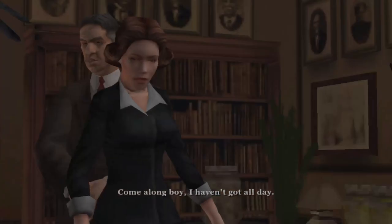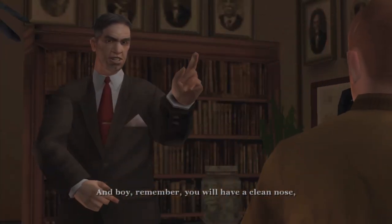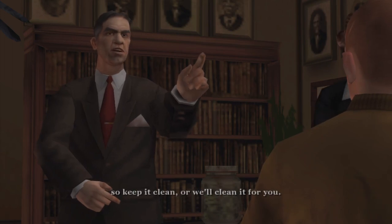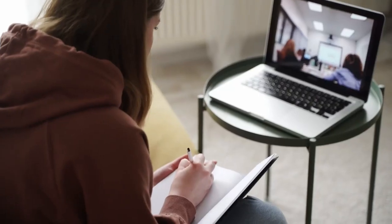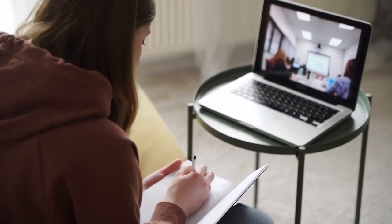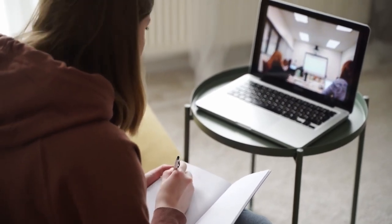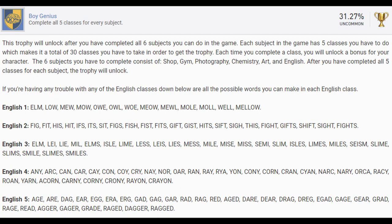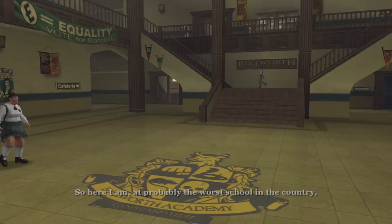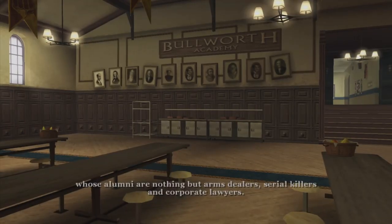Segueing into school classes, there are 6 subjects that you have to complete. There are 2 classes every day, one at 9am and the other at 1pm: English, Art, Chemistry, Gym, Photography and Shop. Each subject consists of 5 classes that you need to complete to unlock the gold trophy Boy Genius. In general, most of these classes shouldn't be a problem. Nonetheless, watch out for English and Shop as they will give you the most problems.